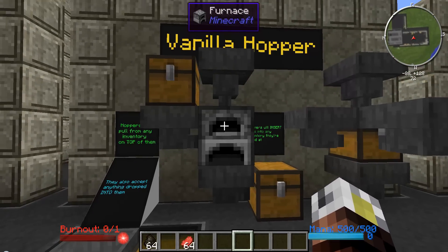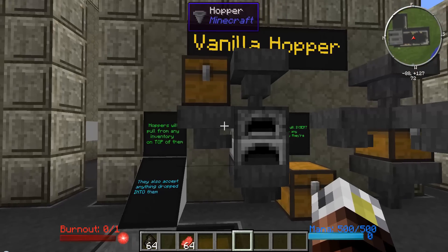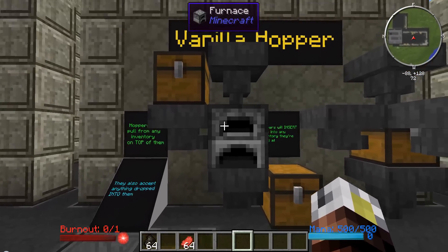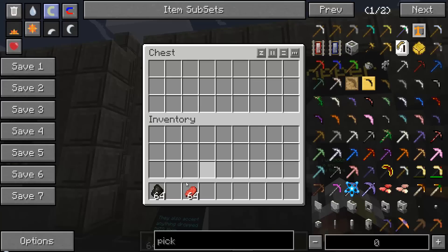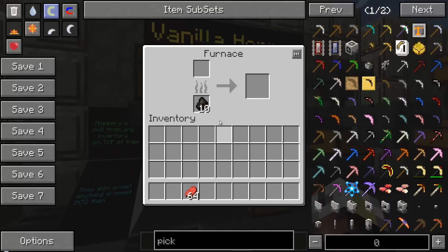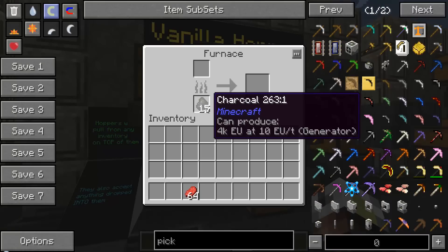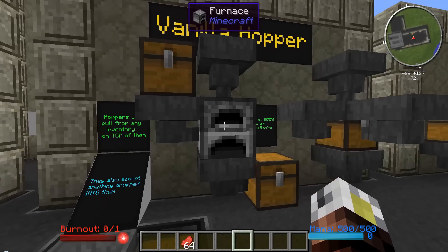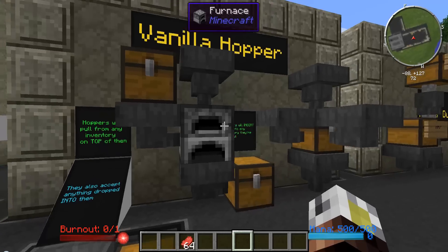One of the coolest parts about them is they'll actually pull things out of inventories that are above them. So if you look at this hopper right here in front of me, it's going to pull anything inside this chest — pull it right out of the chest and stick it into the side of this furnace. So if, for example, we had some charcoal up here, the hopper below is going to pull the charcoal out, stick it into the side of the furnace — boom — automatically keeps this furnace stocked full of charcoal. It'll put it in the side of the block that you specify, and that's how you get charcoal in there.